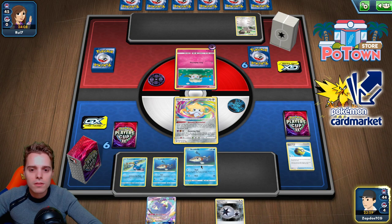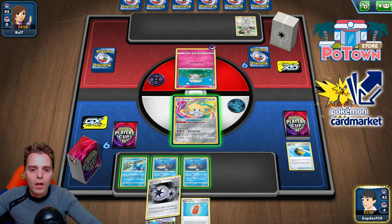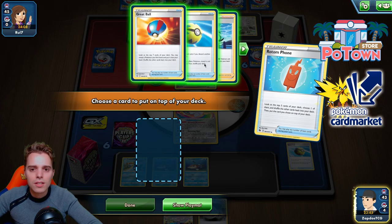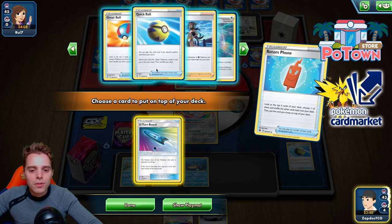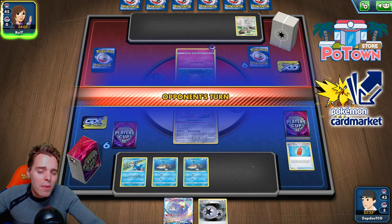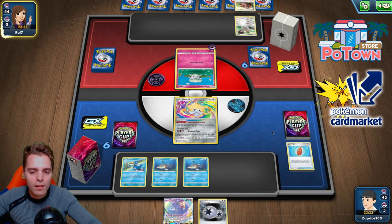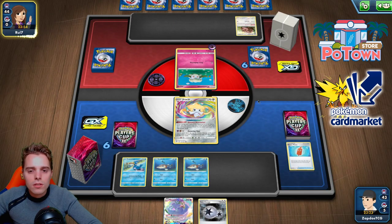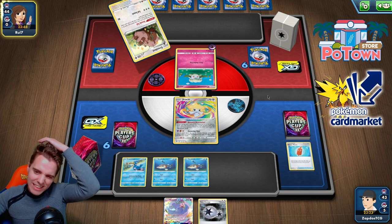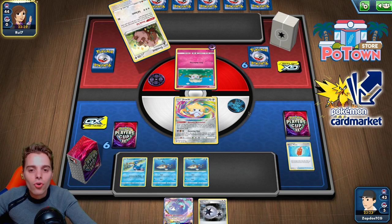Rotom Phone gets us the U-turn Board. He probably has Whimsicott and tool cards. Jirachi might see the discard pile — that is the question of the day. He has access to a tool card via Greedent. It's too bad we didn't find our U-turn Board, because we could have KO'd the Cottonee and been in a great position. Greedent finds the tool card of choice, then a U-turn Board comes down. There's also an Oricorio — he slaps that down carelessly, meaning we can target it with Pokémon Catcher.